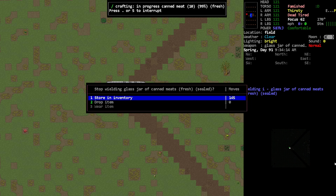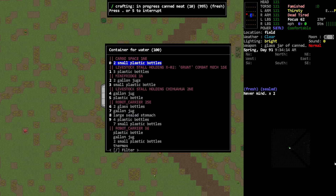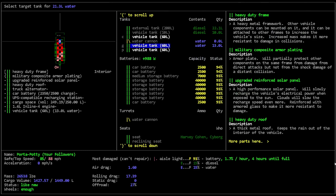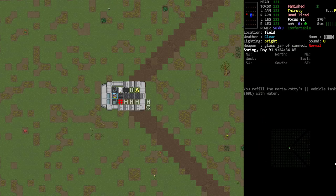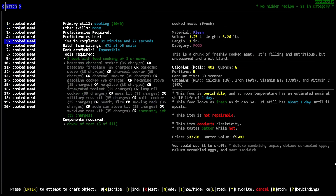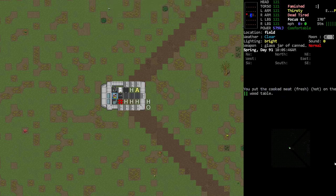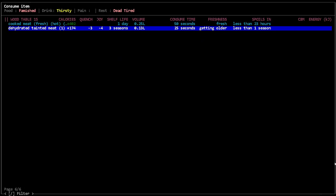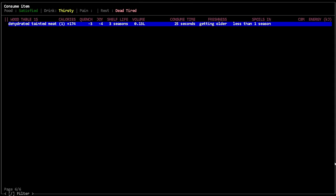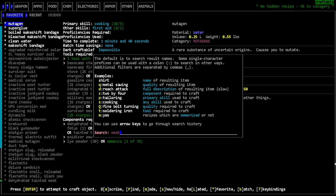I think we're gonna need to drop those. Oh look at all that water - pour into a container, fill one of those, yeah let's pour the rest in there. We also just need to eat - cook some meat up, like five pieces of meat or something. It says it's fresh still so I think we're okay. There's the cooked meat, let's just eat that. Get those calories.